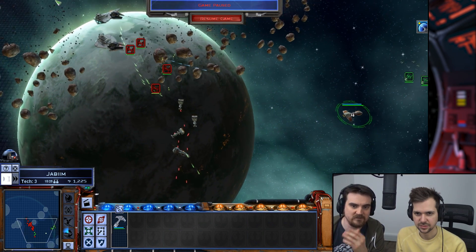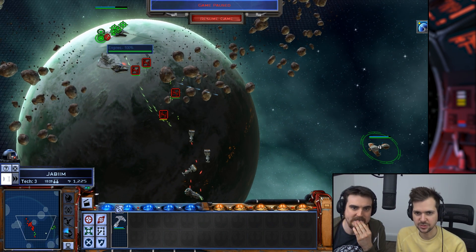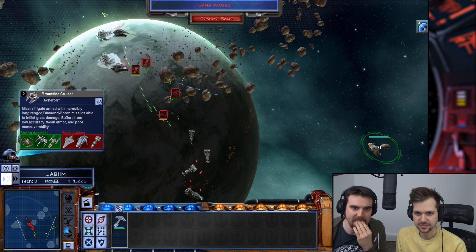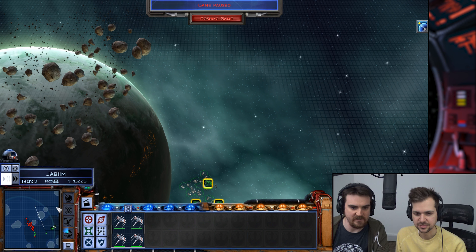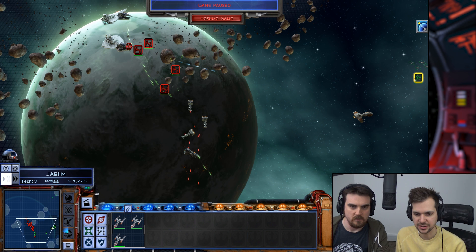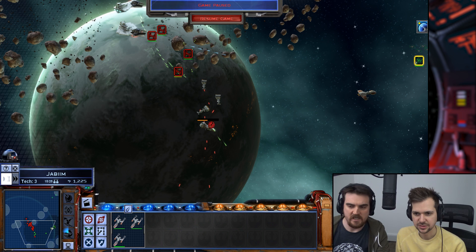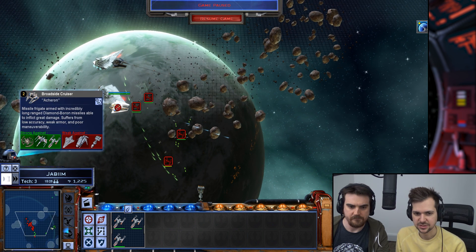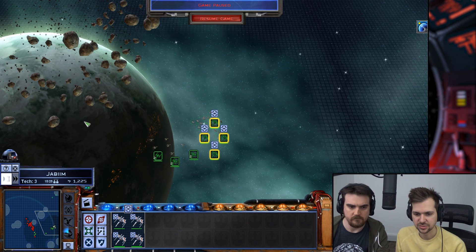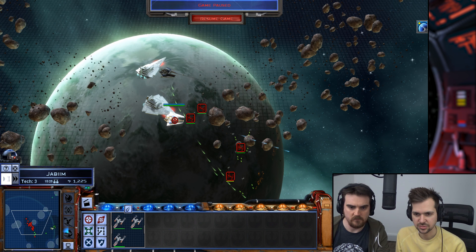There's two artilleries there. That Victory is at low health, but I think it's burning its reds — they're both doing their reds. Should we send the X-Wings and stuff around the side? Well, now that his cruiser's out of the way, maybe we can send them in to destroy the artilleries. Let's go X-Wings, Y-Wings.